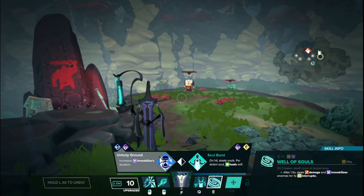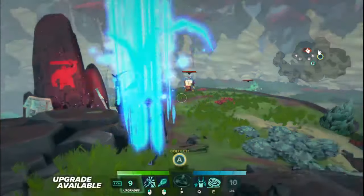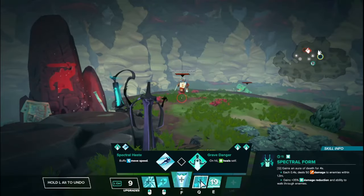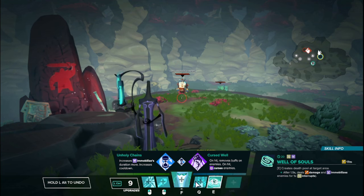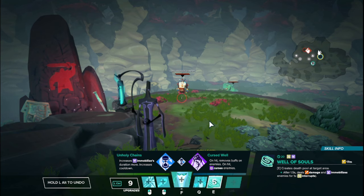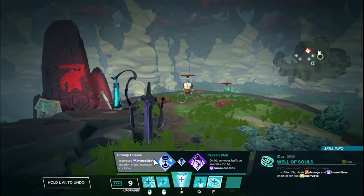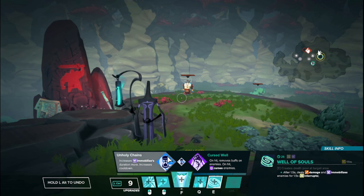On to the E upgrades, starting at the left side tier one, we have Unholy Ground: increases the immobilized duration to one second. Normally it's 0.5 seconds, but this upgrade makes it one second. It's not a huge increase, but half a second can really be a lot in these fast-paced games. If you're familiar with these sorts of games where it's rapid action and medium TTK, then this upgrade can be pretty pivotal, especially if you land it on a good cluster.